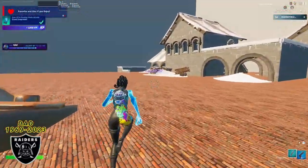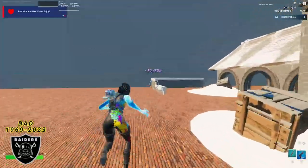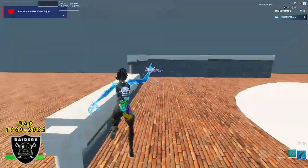For your second boost, all you've got to do is run over to the stone building, and up against this wood stone wall over here in the corner is going to be XP button number two.